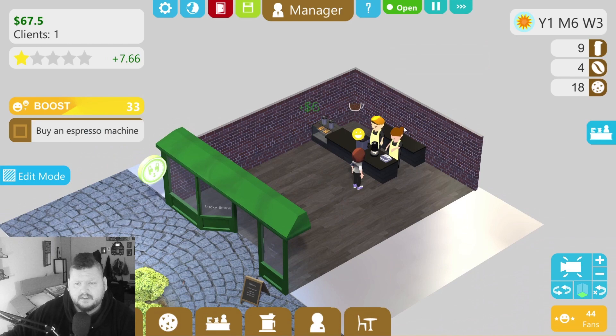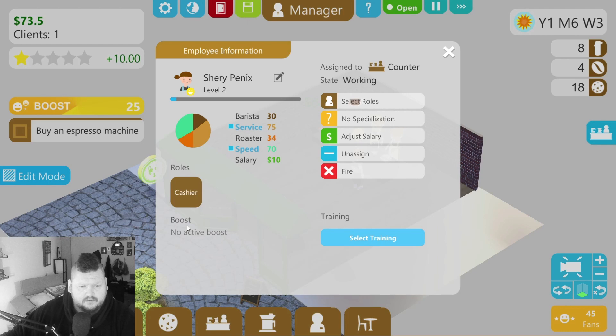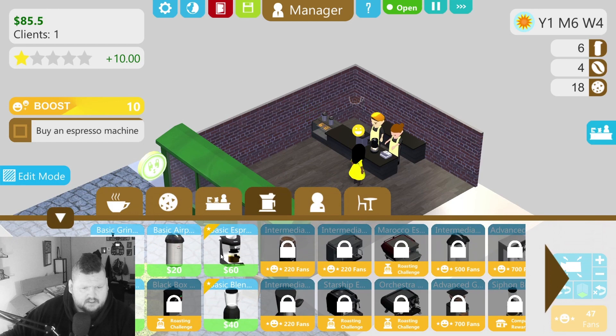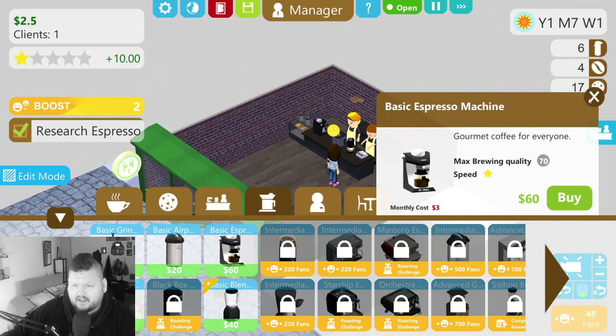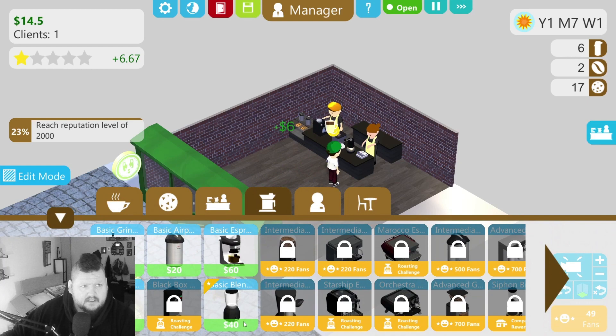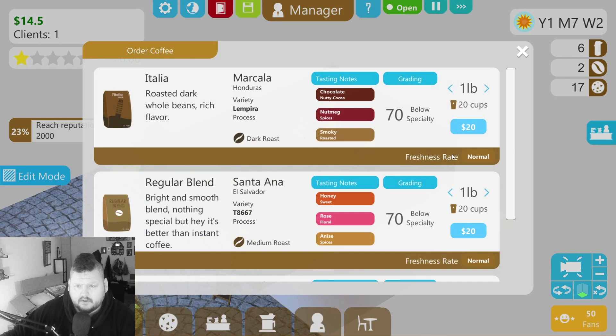Are you keeping that pot full? No active boost — I can train you, but I don't think they can do anything while training. Buy an espresso machine — basic espresso machine is 60 bucks, we'll go ahead and buy that. We also need a blender for 40 bucks but we don't have that. We need to order coffee — order coffee yesterday, bro!